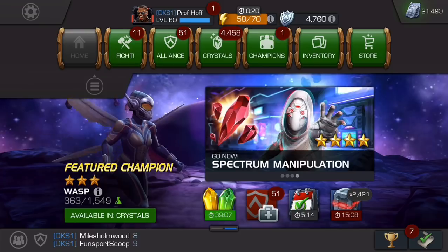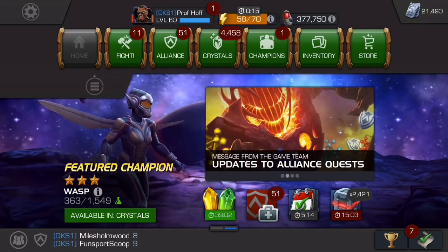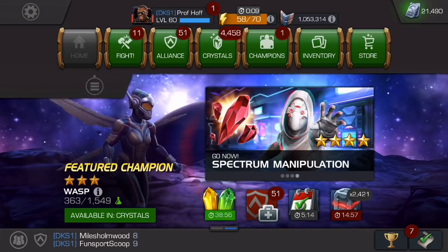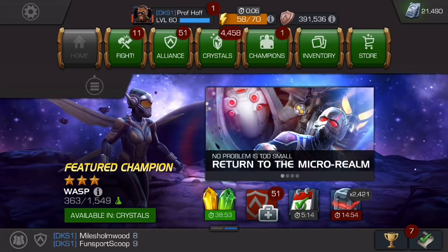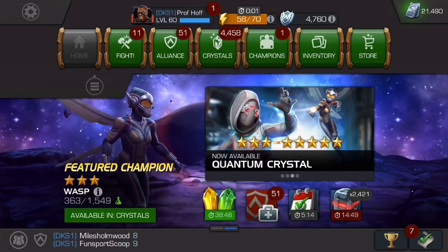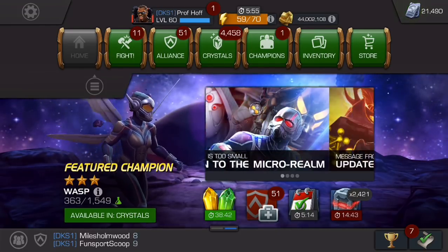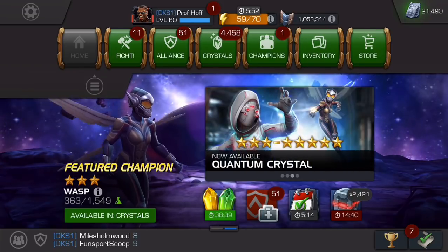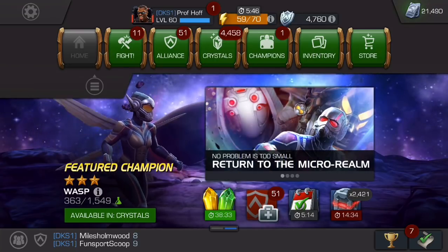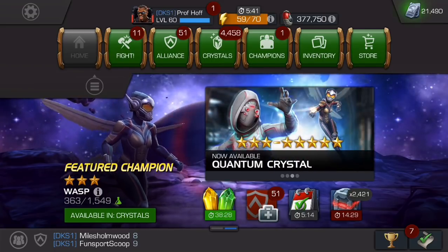I cannot tell you how many times in the arena, but especially in Alliance Quest and Alliance War, all of a sudden mid-fight my screen will just slow down. What really infuriates me about the lag in this game is that even though it causes my movement to slow down, it seems like the enemy's frame rate or artificial intelligence doesn't slow down. So in some cases when the lag happens, it becomes impossible to time a parry, to intercept, or to get a special off.